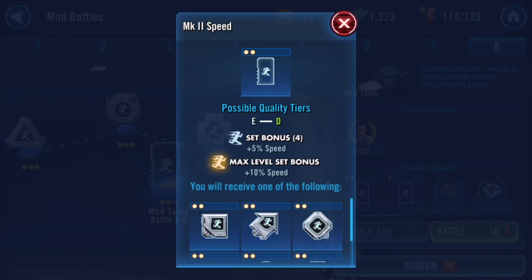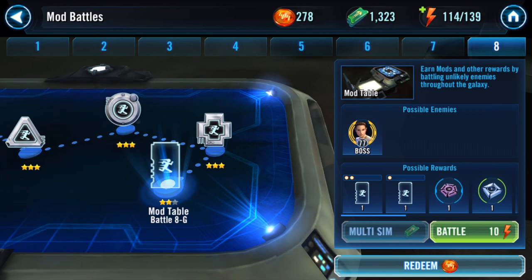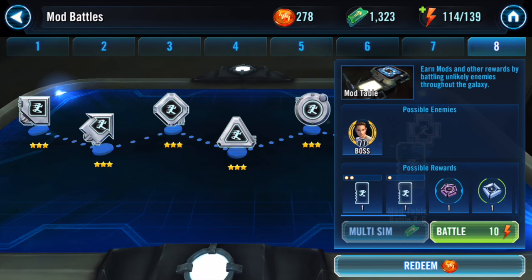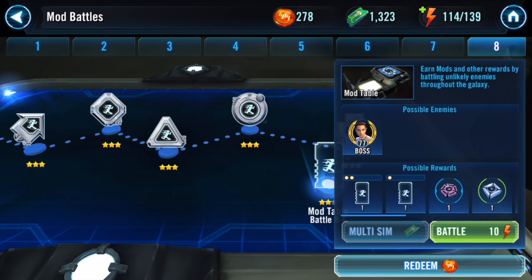You can see the rarity indicated by dots on the mod picture — the higher the rarity, the more powerful the mod and the higher the primary and secondary stats will be. Even though rarity one and two mods aren't the highest, they can still offer nice benefits, which I'll show you when we look at maxed-out mods.